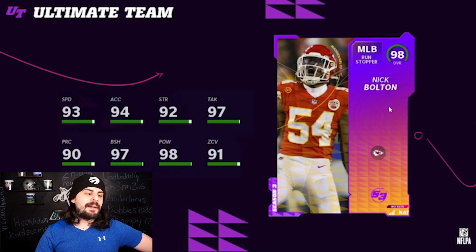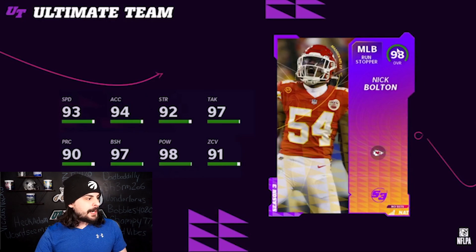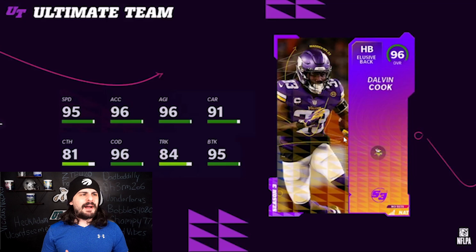Nick Bolton, middle linebacker — this will be our level 50 reward. You can see all his stats: 98 hit power, 97 tackling, 93 speed. Got some decent stats here, but it is a middle linebacker. If you don't want to use a middle linebacker, that's going to be your level 50 reward. And then this is a free 96 overall Dalvin Cook — 95 speed, going to be free. If you have any of his power-ups or elite player items, you can sell those for a good amount once people start getting to that level. Really solid for a free card.